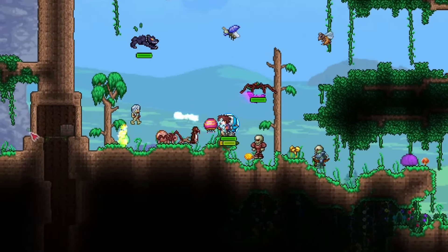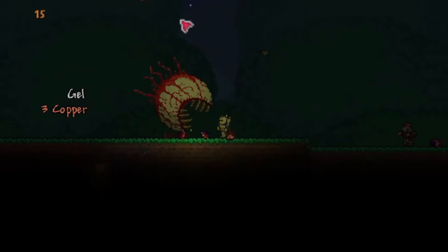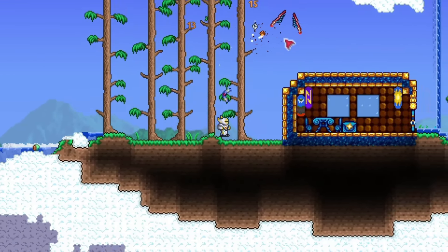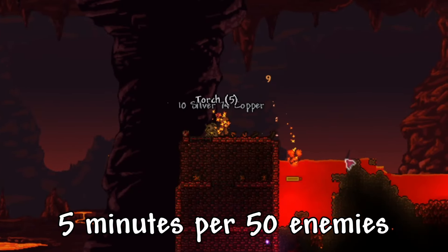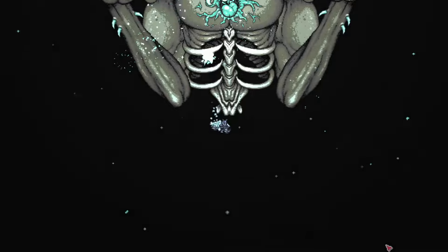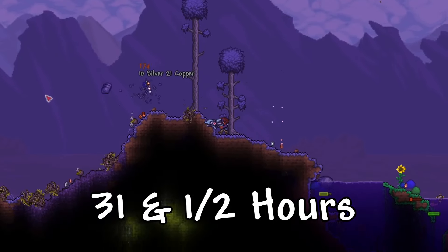Let's start with the bestiary. I don't really have a way to measure how long it would take to fill this out, but I can definitely estimate. Let's say throughout the first playthrough, Max fills out 30% of the bestiary, leaving 378 creatures left to find. The bestiary is weird because to collect 100% of the data on most enemies, you gotta kill 50 of that one creature, but that doesn't apply to rarer enemies, NPCs, bosses, etc. After a lot of testing, I found it was possible to find and kill 50 of a new creature about every 5 minutes, give or take. So to finish the 378 entries in the bestiary, Max is gonna need 31 and a half hours — I'll round to 32.